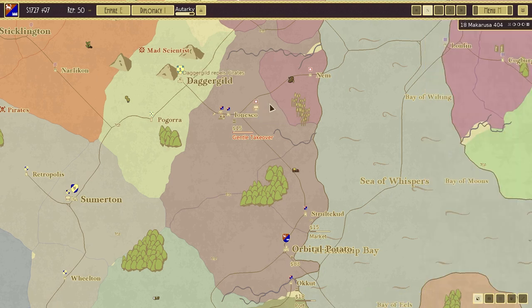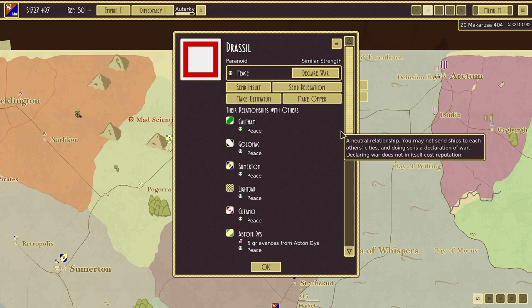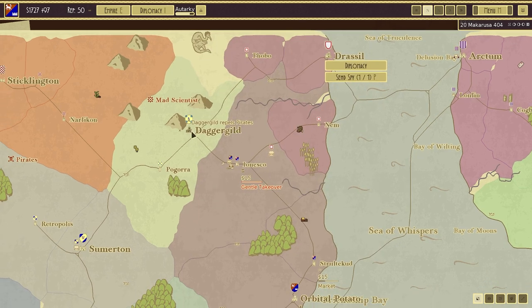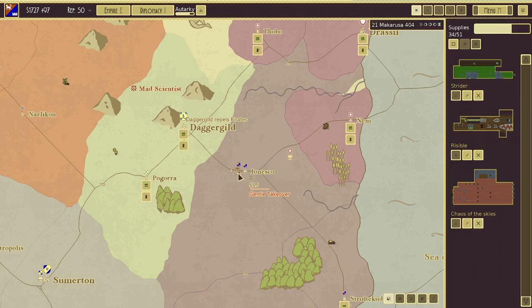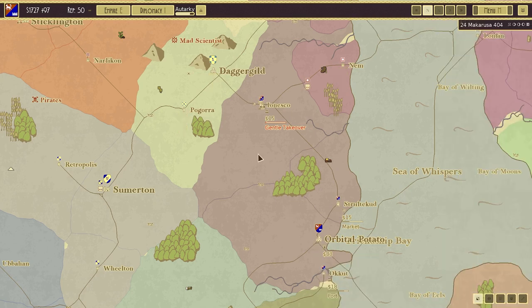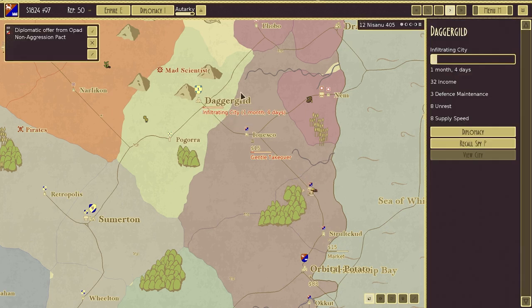Dagger Guild repels pirates. We do still have supply. It's going to take two months and three days to get this all back up and running. If I run everything back to here — it's going to take ages at quarter speed. Run everything back, and we'll see if we can go for the knockout blow. Non-aggression pact with Opad — sure, I'll say yes. We're infiltrating the city at the moment. I would love to build another Chaos of the Skies. I think we have enough to do it, but we need to be careful.